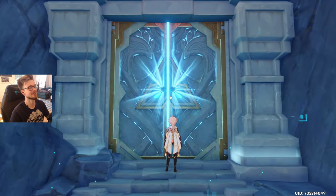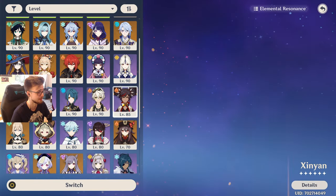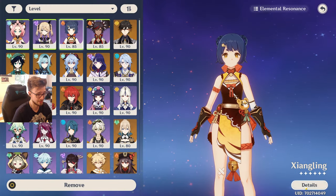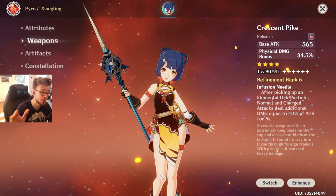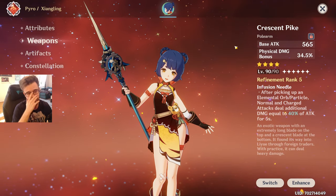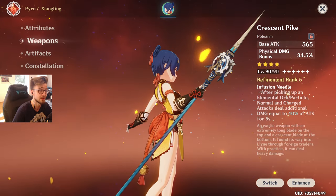Now let's finally start the domain. I just need to swap out my Geo-Traveler again — he's only here for puzzle solving, to be honest, at least on my account. Just let me change it back to Xinyan. When you are a newer player or a free-to-play player, just invest in a polearm user like Xiangling or Rosaria and equip them with Crescent Pike. Crescent Pike is here to help you through all the game. And this is a better weapon than just a four-star weapon — you need to trust me on that.